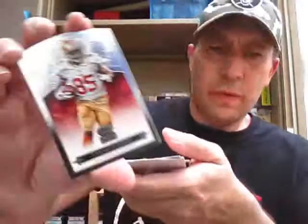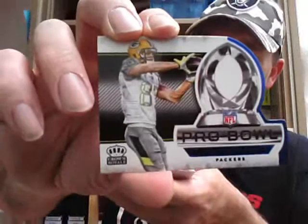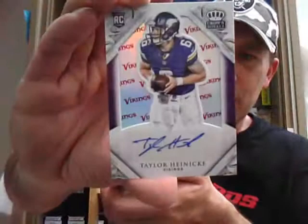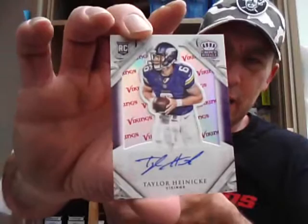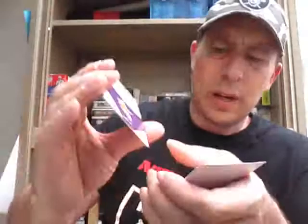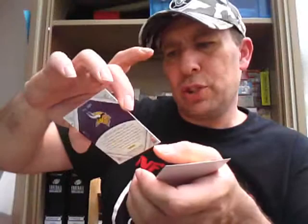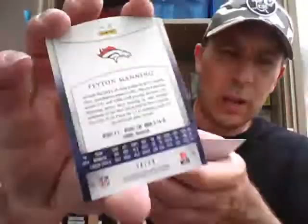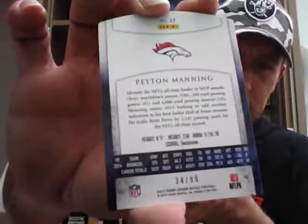Vernon Davis base for the 49ers. A Jordy Nelson blue Pro Bowl. A Cam Newton Ribbon card. And another Rookie Auto with the team background, numbered to 10 — this one is Taylor Heineke for the Ravens, with the Ravens name logo, numbered 6 of 10 — that is his jersey number. Very nice. And Peyton Manning parallel — getting a couple of good golds, he's got Manning there with a gold to 99. Probably a 10 to 12 dollar card.